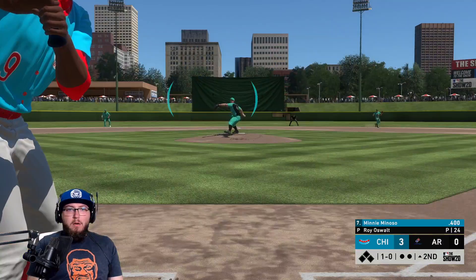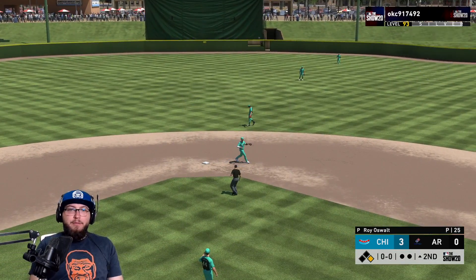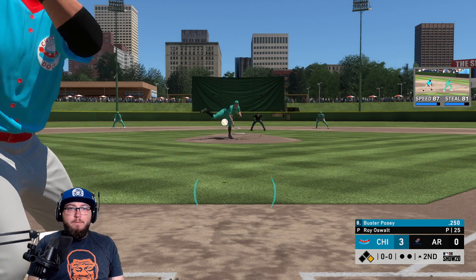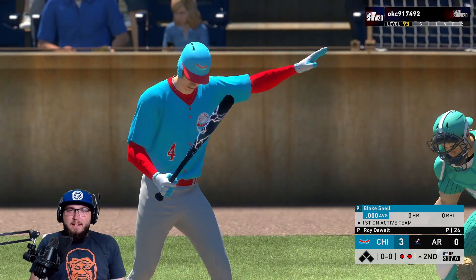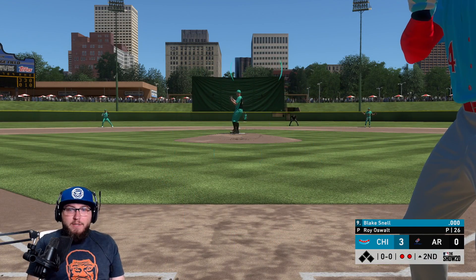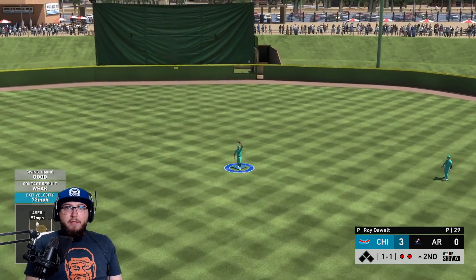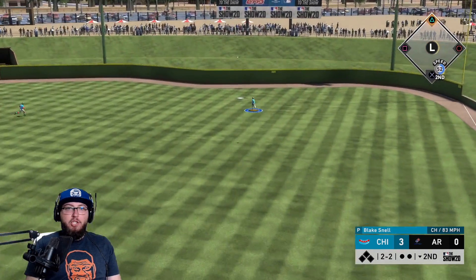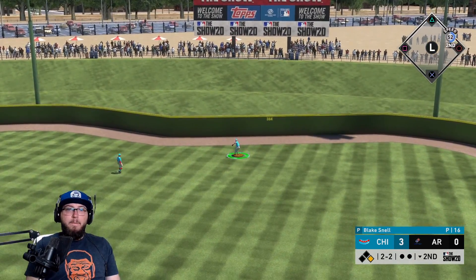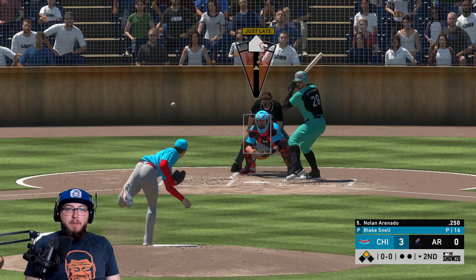Mini Minoso gets a hit up the middle in his debut — you love to see it! But Buster Posey grounds into a double play, which hurts. We're up 3-0 and Blake Snell flies out. With a changeup in the zone to Gary Sheffield — I said the changeup can't be in the zone — Sheffield makes contact and gets a bad relay hit. That changeup left in the zone is going to cost us.